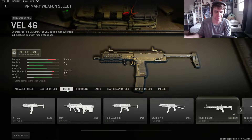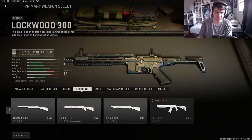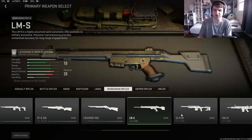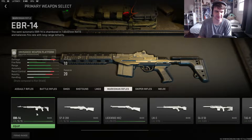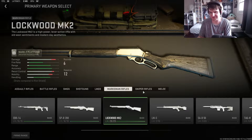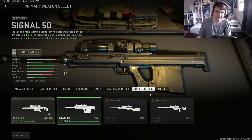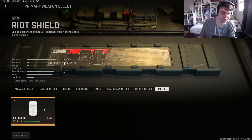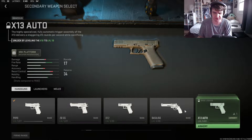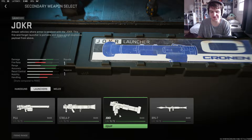SMGs I'm not touching until the end - that's the final group of weapons I'm gonna do for gold. Shotguns haven't been touched yet. LMGs haven't been touched. For marksman rifles, I'm working on that right now - I've got three more to do. I got the EBR, the SPR 208, and the Lockwood done. I finished that today actually. For snipers, I got the Signal 50 just to get one camo - I'll get to that in a bit. And I'm working on the riot shield for melee.